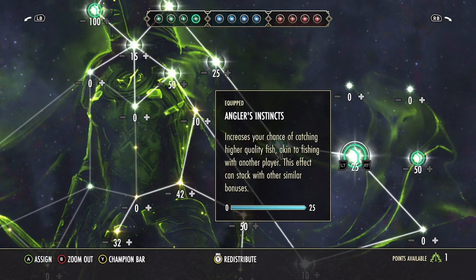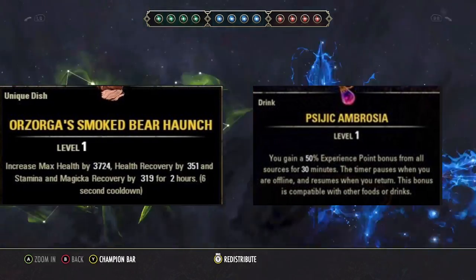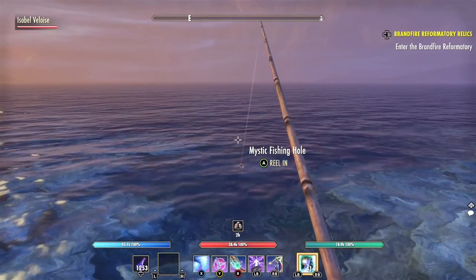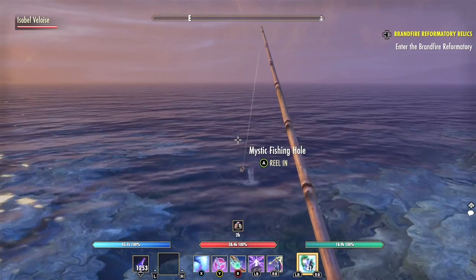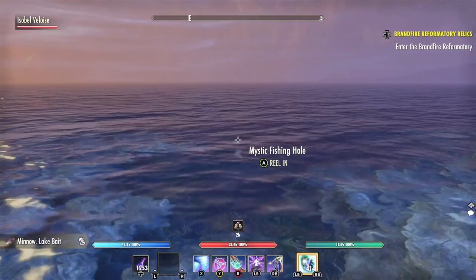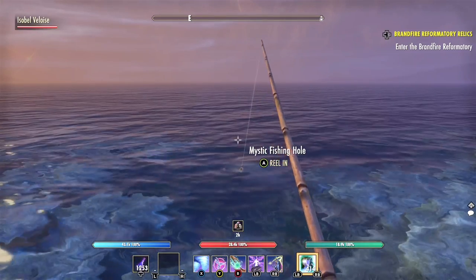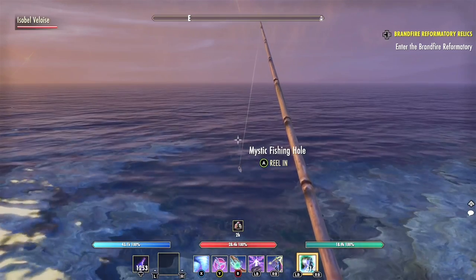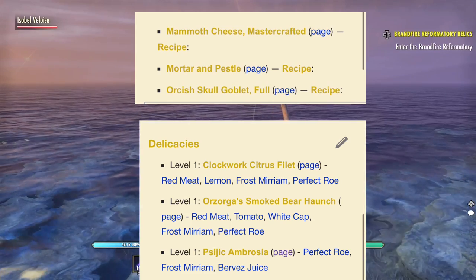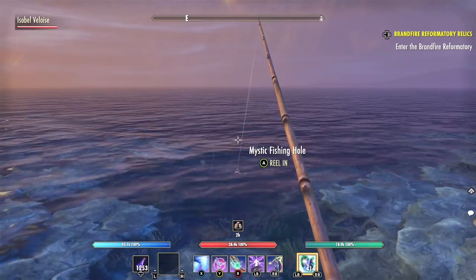I wanted to wrap up on perfect roe, because there are two really good things you can craft with it: Smoked Bear Haunch and Sithis Ambrosia. I personally am a huge fan of utilizing Sithis Ambrosia for selling, because lots of people need XP. Ever since 810 is no longer the XP cap, not very many people are 3000-plus CP, which means a lot of people still need XP, and people are still buying these XP potions, especially when double XP events come out.